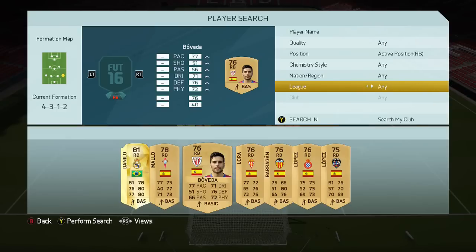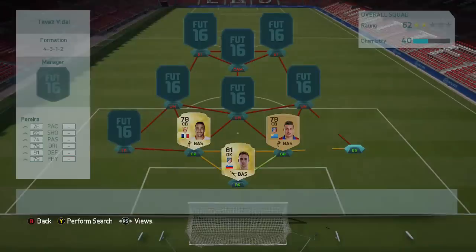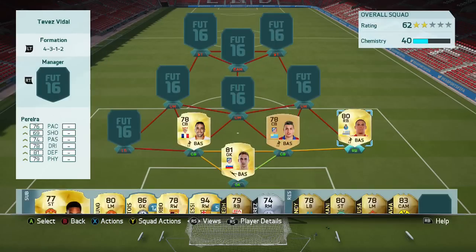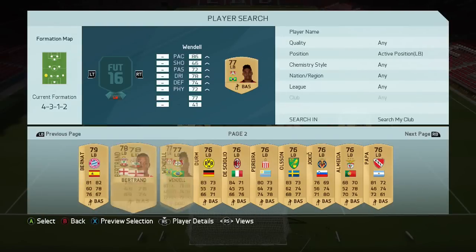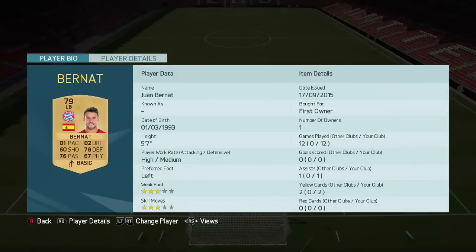On the right back we don't have a league link, so I had to put 'any league' — my mistake. We've got Pereira, the one who plays for Porto, again very very cheap at 800 coins — nothing special, but a fairly solid right back option. On the left we've got Bürn from Bayern Munich.